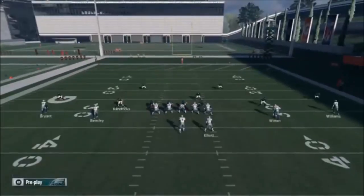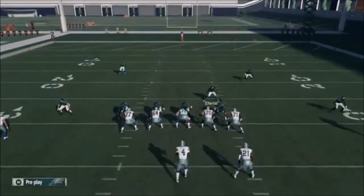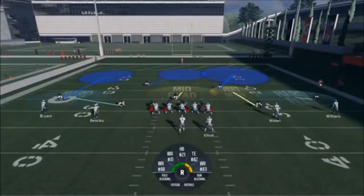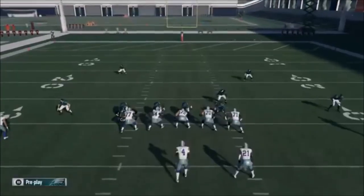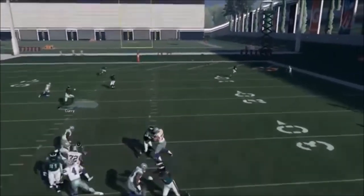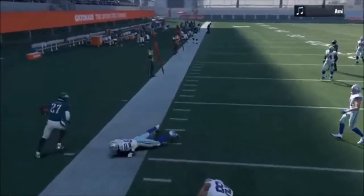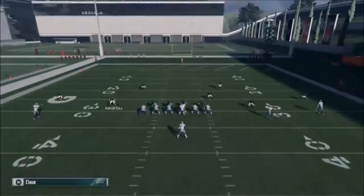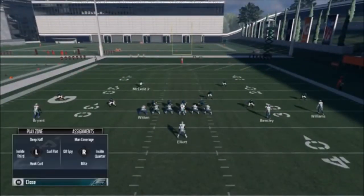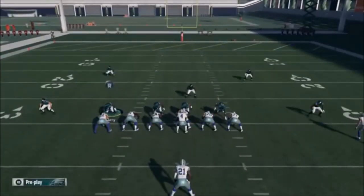One of the things about putting this outside linebacker in a hard flat out here is he's going to play the run really well. Cover twos and hard flats play the run really well. Elliott is coming in, and if it's an inside draw he should be taken care of by that linebacker. I'm going to drop Curry back again — that was almost an inside draw right there. These cover fives are really tricky even for the computer because there's nothing like this in the game.